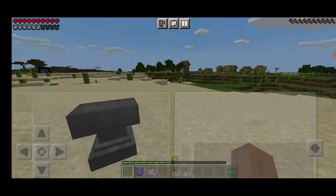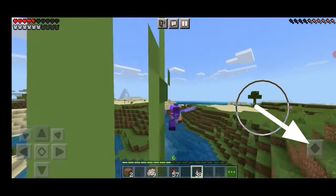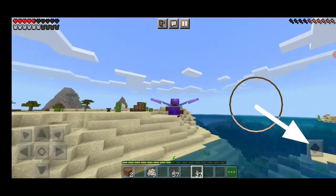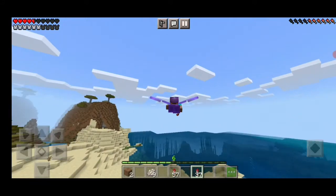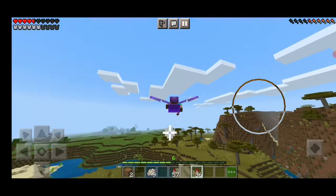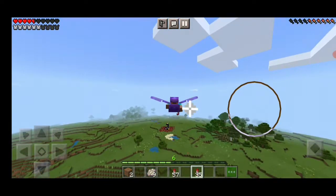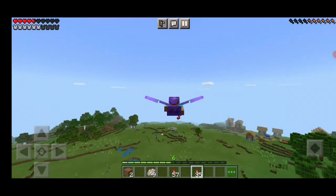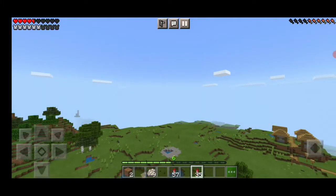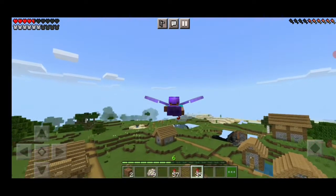For flying the elytra in Pocket Edition, you just have to press the jump button twice and your elytra will open. Simply hold on the screen, but be sure you are holding your rockets in your right hand. Don't hold the rockets in your left hand, otherwise it's not going to work. Left-hand rockets only work on other gaming platforms, not Pocket Edition.